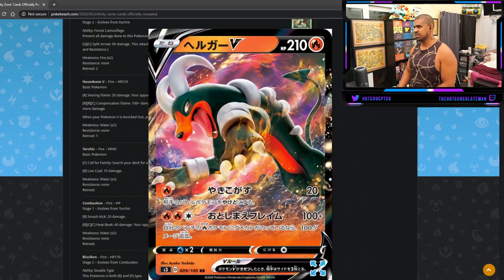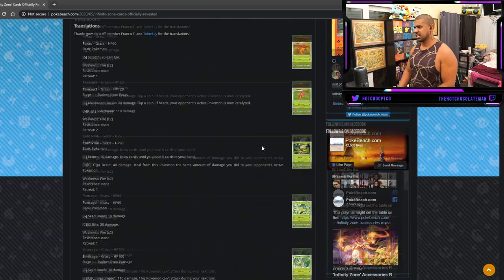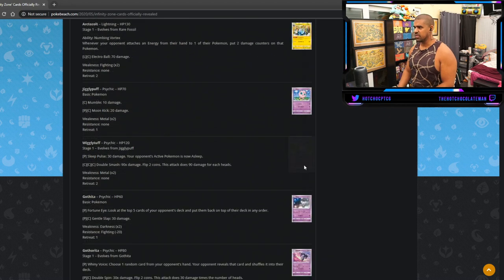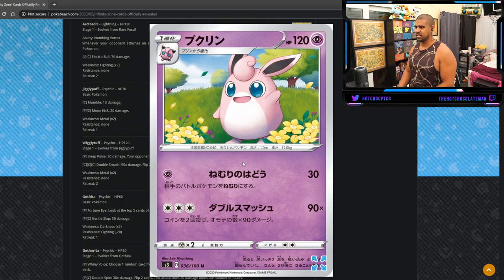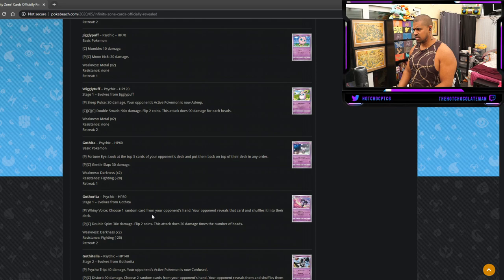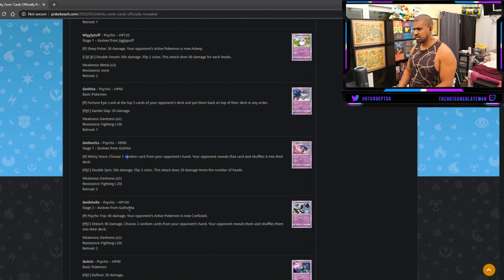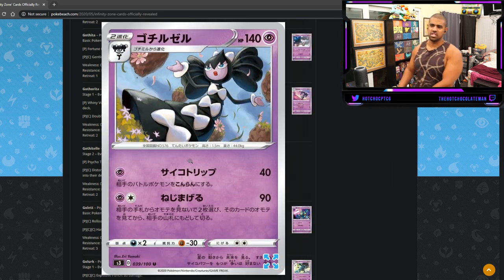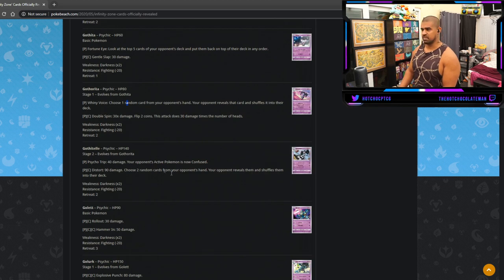Wigglytuff — worth noting all the Jigglypuff lines are now Fairy types, which appear as Psychic type, and that's a bit weird to look at. Gothitelle: for two energy you do 90 and choose two cards from your opponent's hand to shuffle back into the deck — like Night Watch but on a Stage Two for two energy without Malamar. No chance.